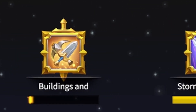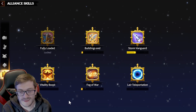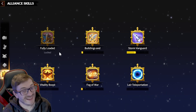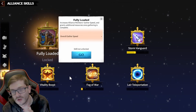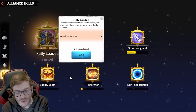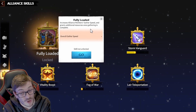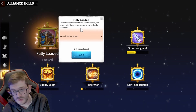These alliance skills have just come into the game from the last patch, and all alliances have the ability to use them right now. The first one is 'Fully Loaded' — nice and simple. It increases all members' gathering speed and grants additional resources once gathering is complete. This could be really powerful. I don't know if it works with the alliance pit — the information only shows the gathering speed bonus, so we don't yet know what the additional resources are.